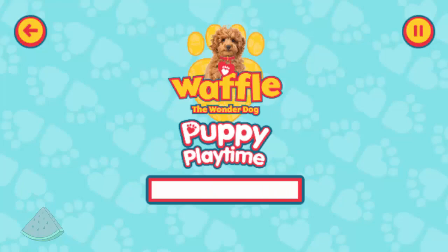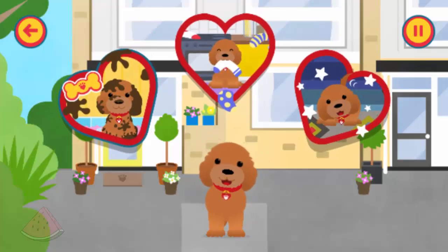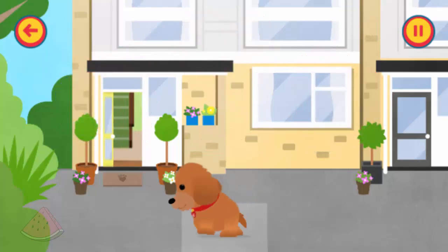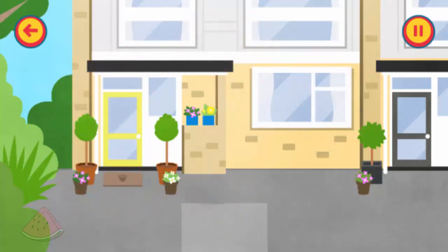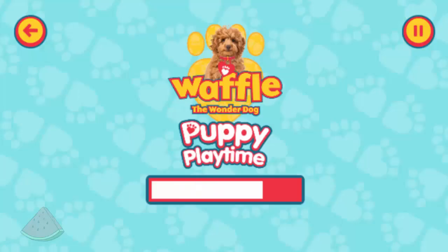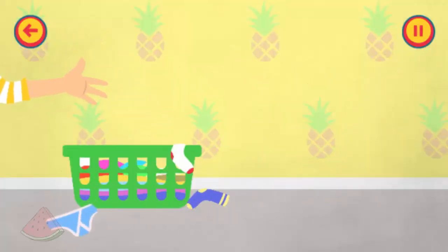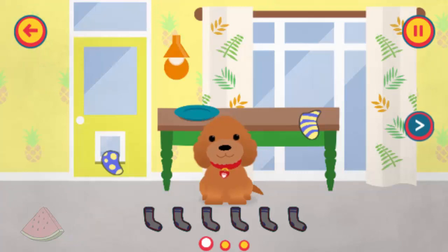Continue! Choose a room for Waffle to go to. Kitchen. Oh, Waffle snuffled some of Simon's socks out of the laundry basket again. Can you help me by finding all of Simon's socks? Tap!